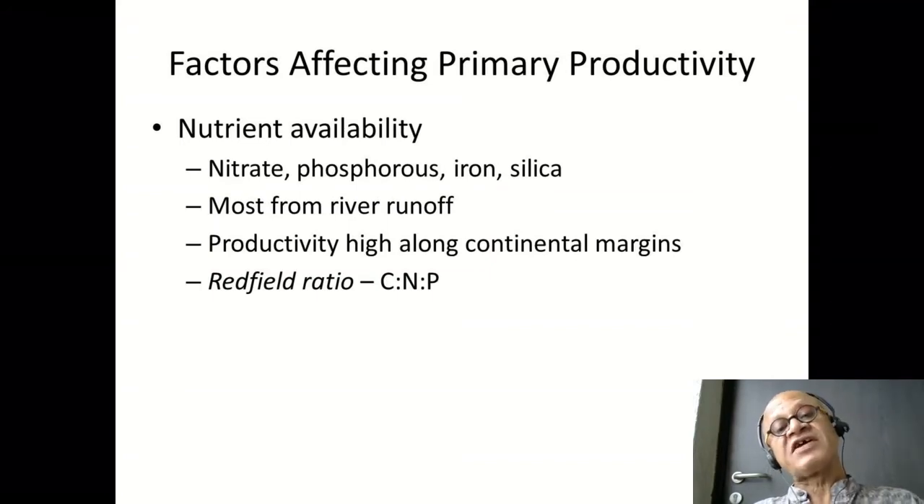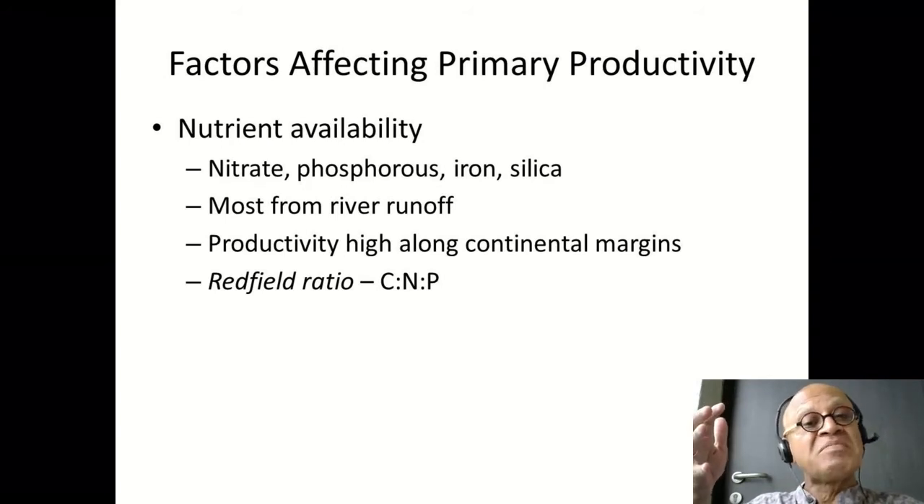What are the factors affecting primary productivity? Obviously, nutrient availability and light are important factors. We assume that light is available at the surface, and then nutrients have to be brought up from below or come from the coast. The nutrient profile and CO2 profile look somewhat similar — low at the surface and increasing with depth — because both CO2 and nutrients are being used up for photosynthesis.